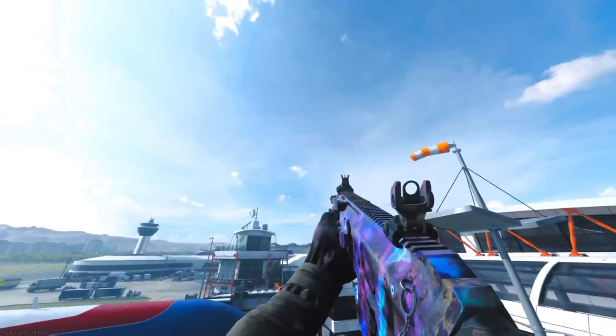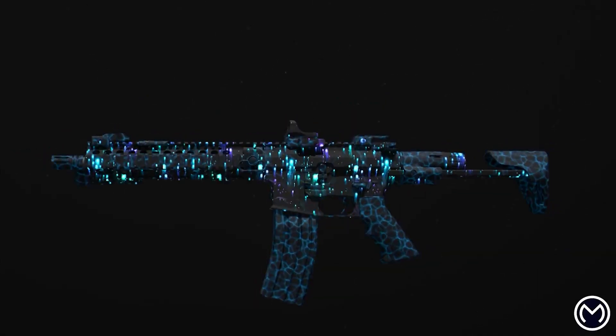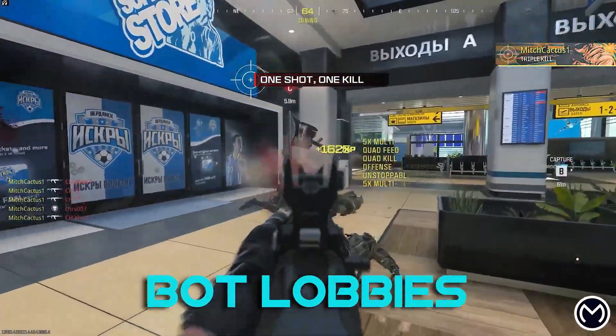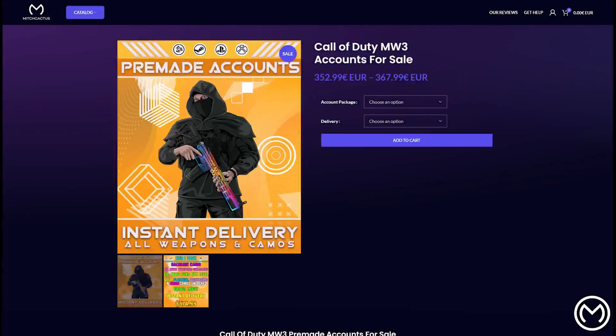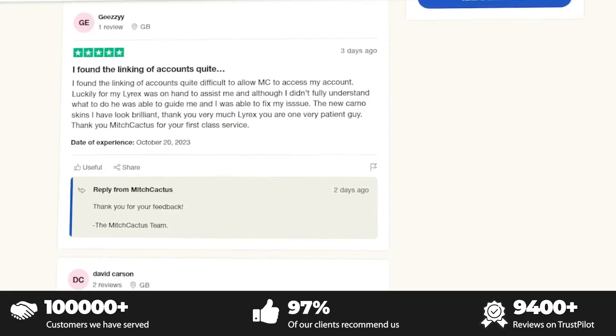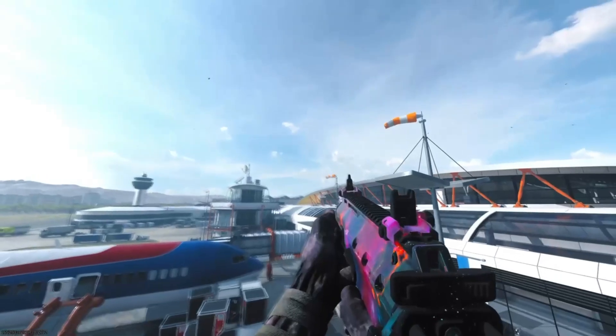If you guys are looking to get hard unlocks for the new Modern Warfare 3 mastery camos like Interstellar and Borealis, or playing in bot lobbies where you can level up your guns and unlock camos very fast, or even instant delivery, then check out Mitch Cactus — their links are down below. They have over 10,000 reviews on Trustpilot. Use code Bubs.